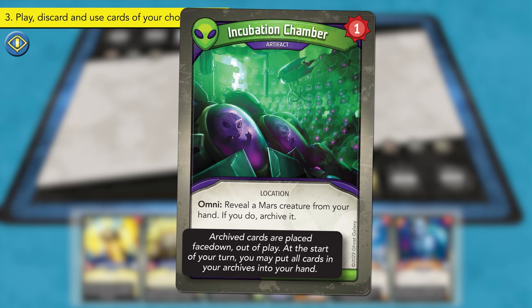Finally, the Onyx player plays Valder to the battle line. With no other cards to play, use, or discard, the Onyx player readies all their cards in play and draws back up to 6 cards.